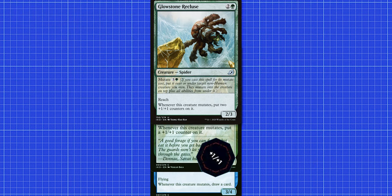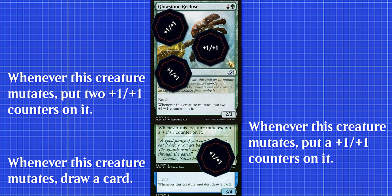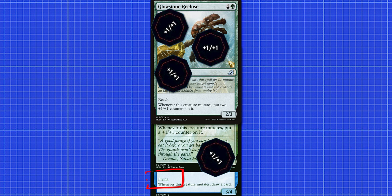Let's put Glowstone Recluse on top to make sure the creature has a base power/toughness of 2/3. Now since we mutated it again, it'll trigger all three of these abilities. So when it mutates, we'll put three +1/+1 counters on it and we'll draw a card. It's also got flying and reach, and it's a spider named Glowstone Recluse. What could be worse than a spider with wings?